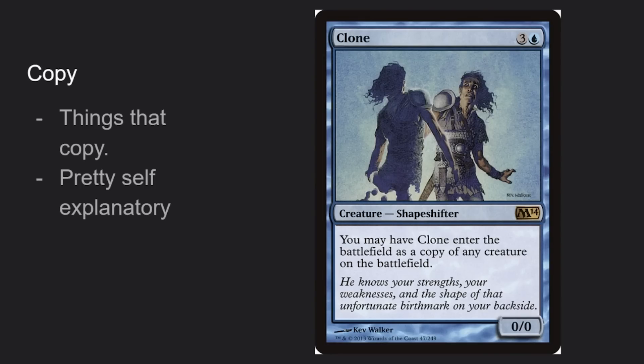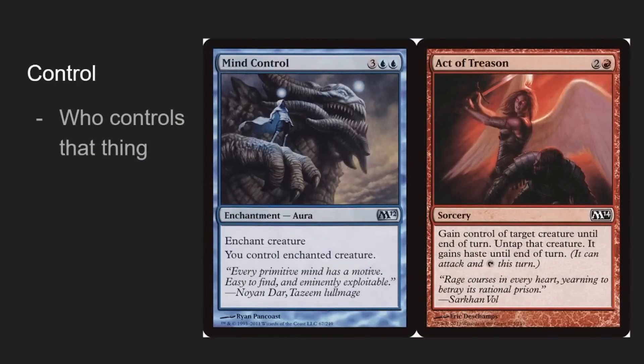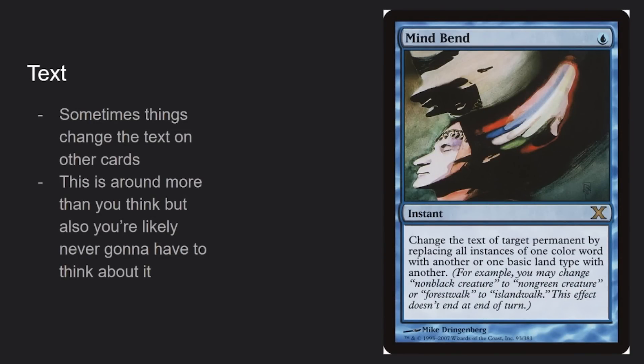Layer number one: copies. Things that copy are pretty self-explanatory. When you're sitting at a table and you see someone has a Clone on the battlefield, you don't say 'oh, they have a 0/0' — you assume it's copying something. After that we get control: who has control of things, also pretty self-explanatory.